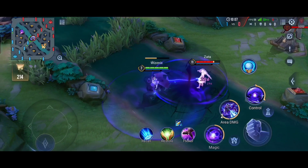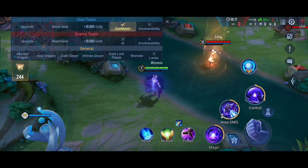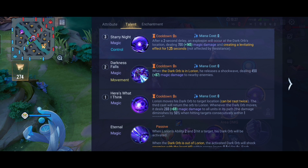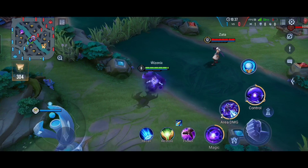The best thing about Lorion's ultimate is that even if enemies build resistance equipment like Gilded Greaves to reduce stun duration, it will not work against it. No matter how much resistance they have, if they get hit by Lorion's ultimate they will still be stunned for the full 1.25 seconds, and they won't be able to do anything unless they have Purify or a support uses the Purify item.